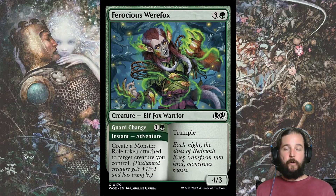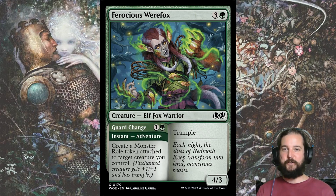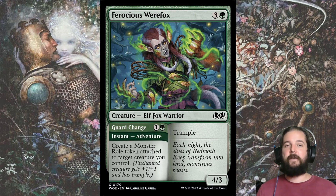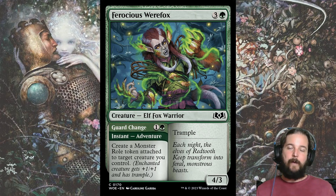I've really enjoyed Ferocious Werefox, especially in Golgari. Hamlet Glutton already has Trample, but giving Scream Puff a plus-one, plus-one monster roll creates the all-powerful Trample-Deathtouch combo. The other thing I missed at first is that it is an instant — winning in combat through a trick feels so much better since the roll sticks around for future rounds. A 4-3 Trample for 4 is also a reasonable stat block.